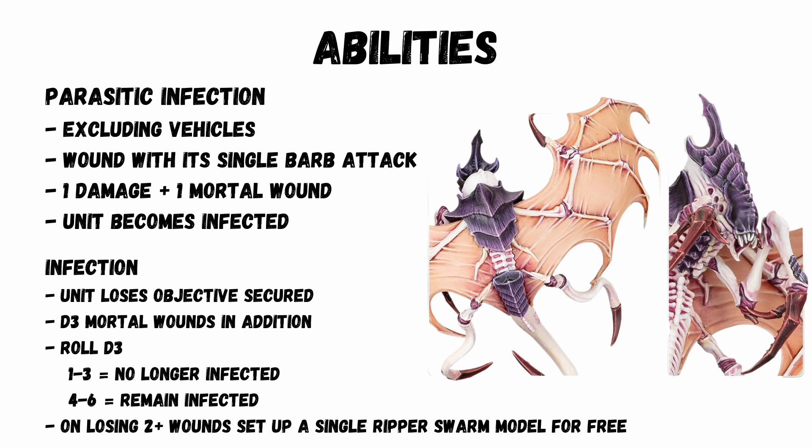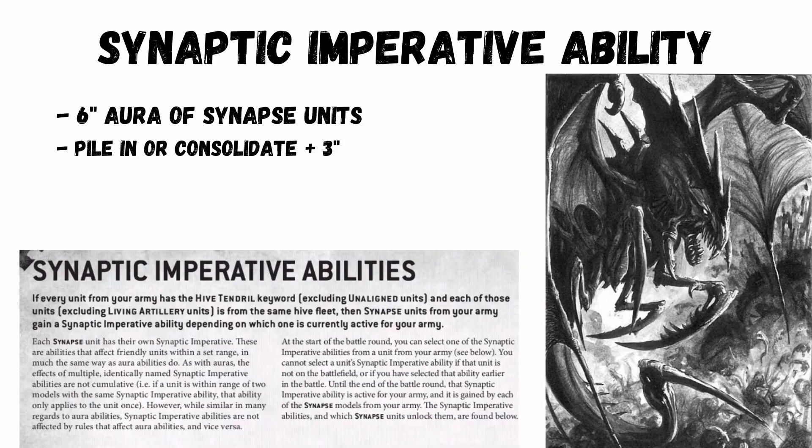If they remain infected, the next turn they're also rolling for D3 mortal wounds to see whether it continues, but they've lost objective secured. It also has a synaptic imperative ability called Swift Onslaught. Since it's a synapse unit it can activate its special ability, and all synapse units are giving out a 6-inch aura. It's not a particularly special ability, but it allows units to pile in or consolidate an extra 3 inches.